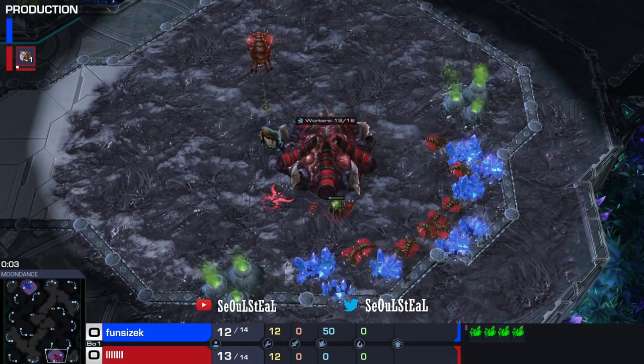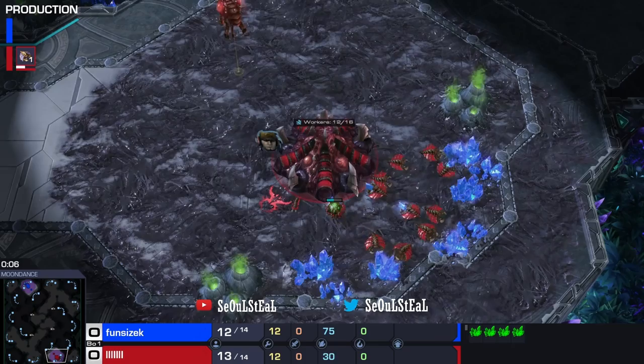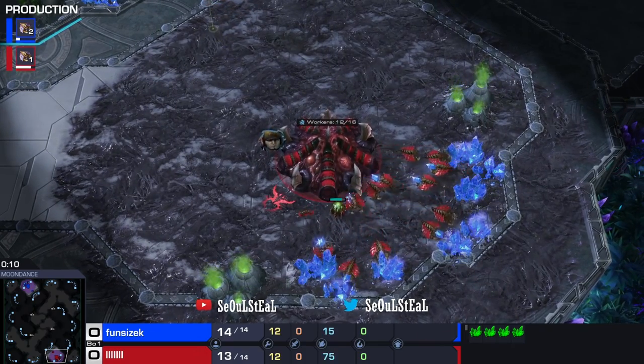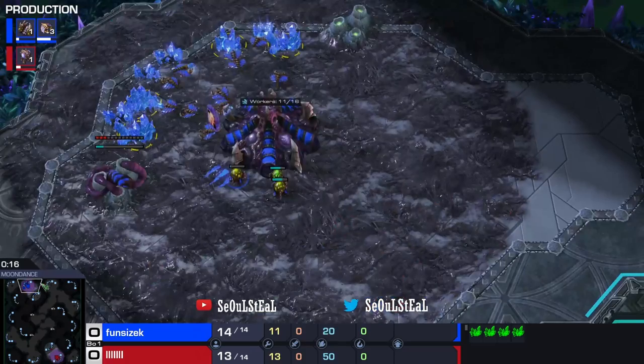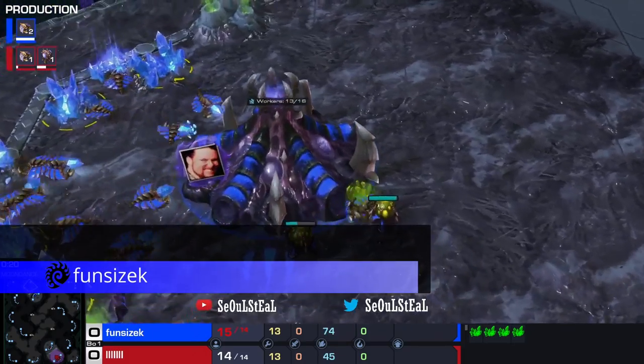Hello, welcome to Clash of the Masterminds. I am your host Osteel and today we're casting this ZvZ on Moondance. At the bottom right we have ourselves the Red Zerg — in the mini barcode, it is a DDoor. And at the top left we have ourselves the Blue Zerg — it's Fun Size K.